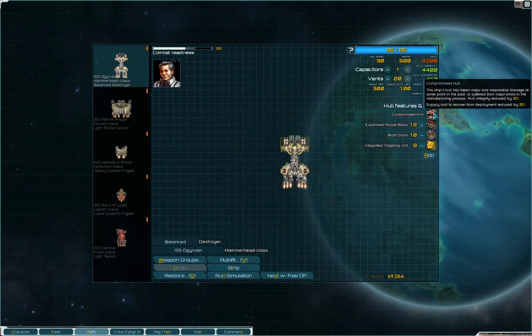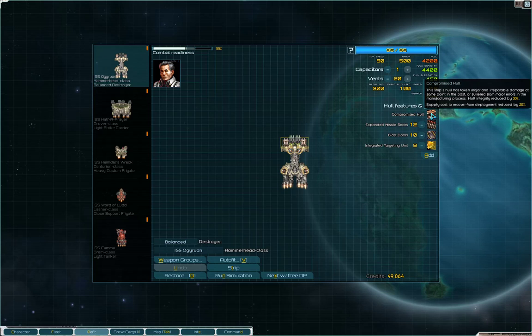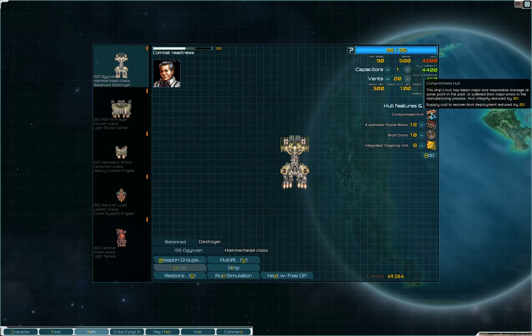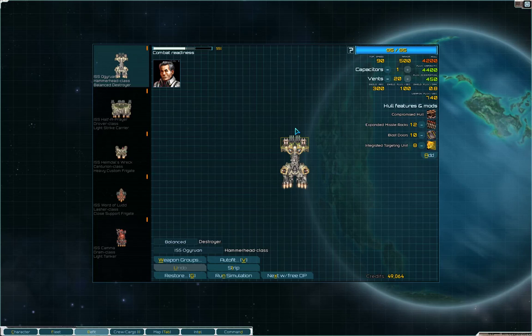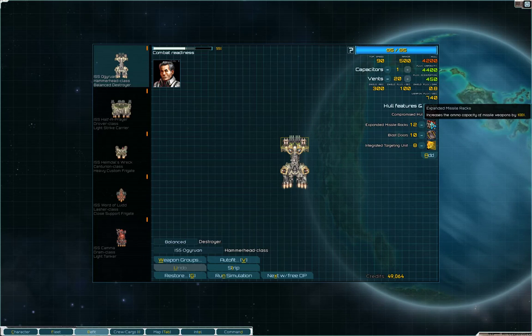D-mods are terrible and do horrible things to your ships. Some particularly nasty ones include Degraded Engines (decreases your speed on the map), a malfunctioning fuel regulator (increases fuel consumption), and Glitched Sensor Array (reduces weapon range in combat). You can't remove them without restoring the ship, so you have to weigh how bad your d-mods are versus the restoration cost — and whether the ship is even worth bringing into combat. When salvaging, it's often just not worth taking a heavily d-modded ship with you.